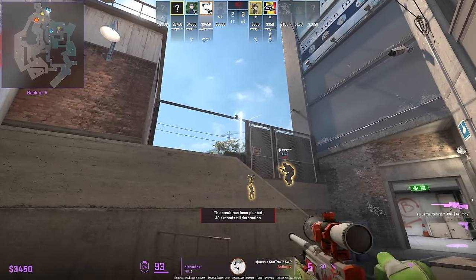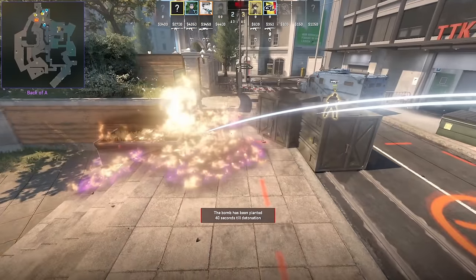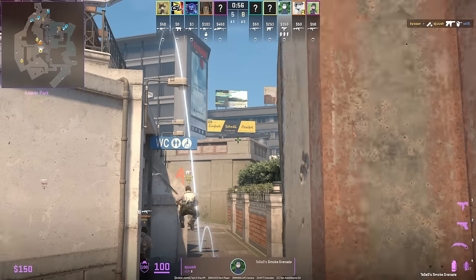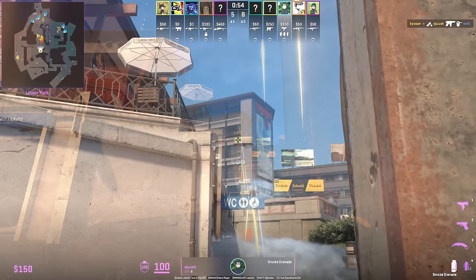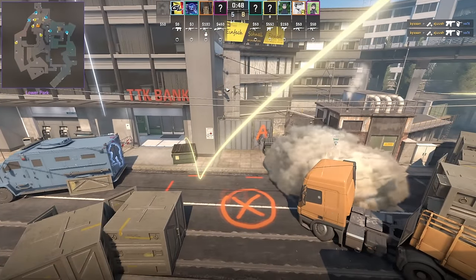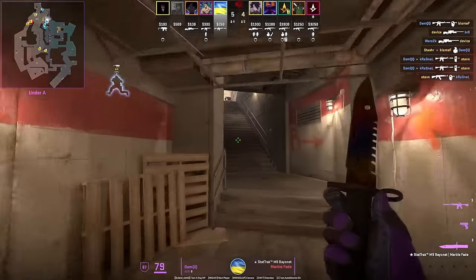Two ACE smokes from one position top connector: first one is stairs, the second is for bank — both are jump throws. The ACE smoke misses because a CT body blocks it.